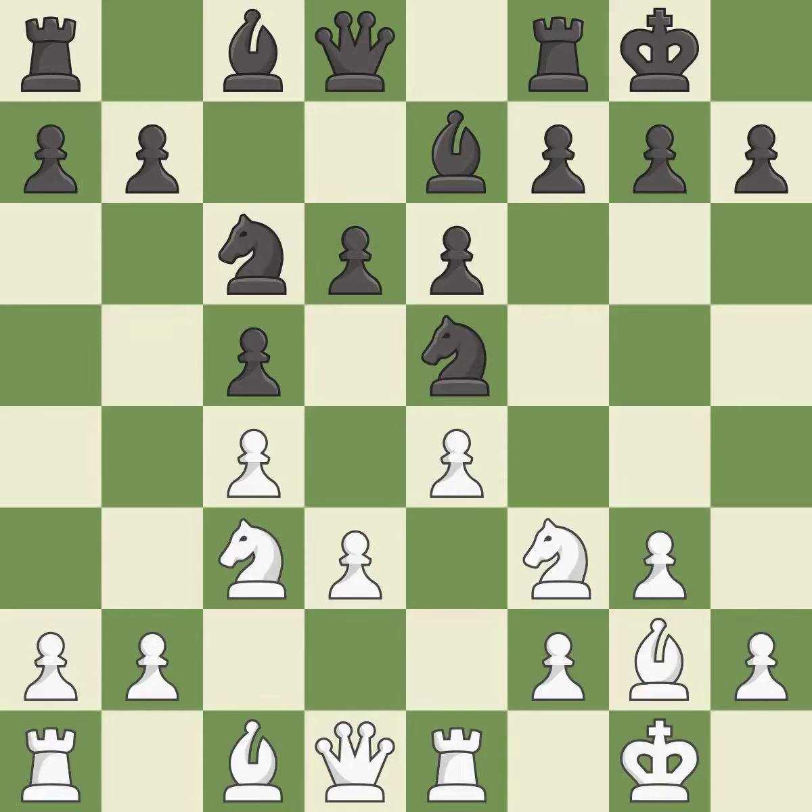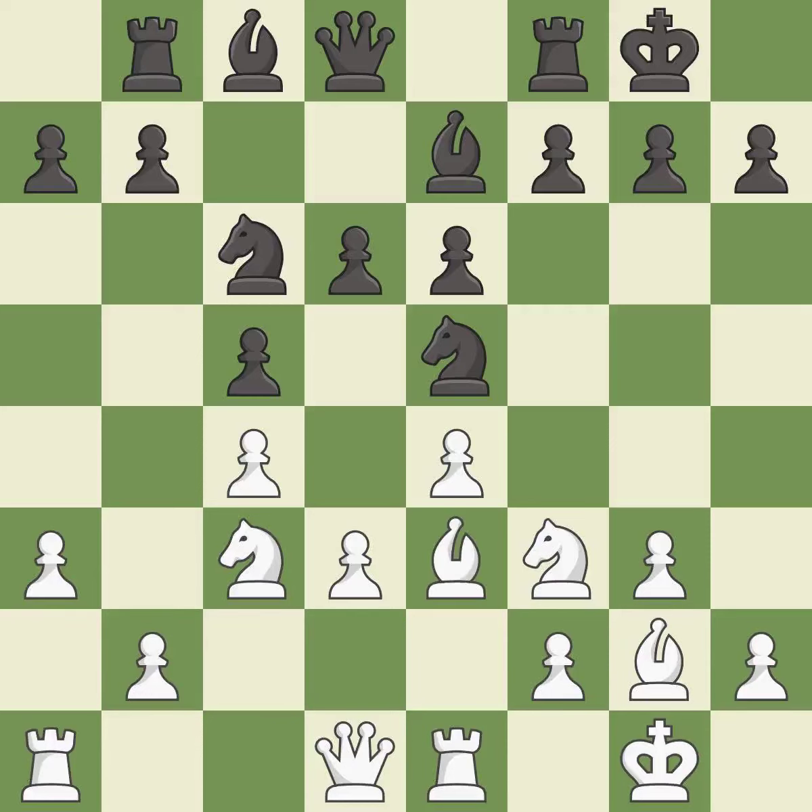This offers to exchange pieces of equal value — it is best, a solid choice. This activates a rook by developing it off of its starting square — it is best. This develops a bishop off its starting square, getting it into the action — it is good, right on target.